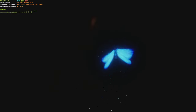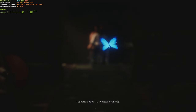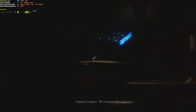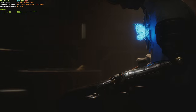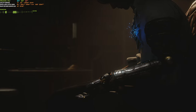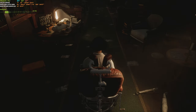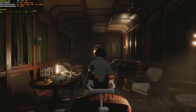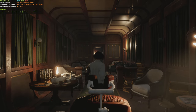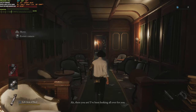I still have Elden Ring to finish and Diablo 4 came out, so I've been really busy playing that — that's also why there wasn't a video for the past week. Anyway, here we go: Lies of P 4K best preset. In the first area we're getting about 45 fps, which isn't great.